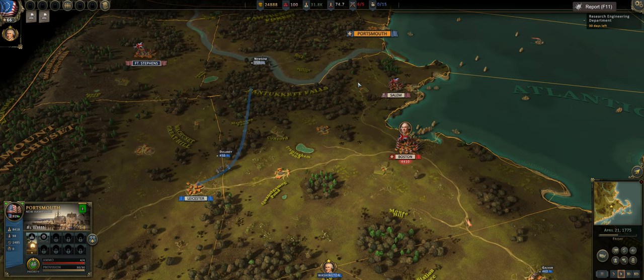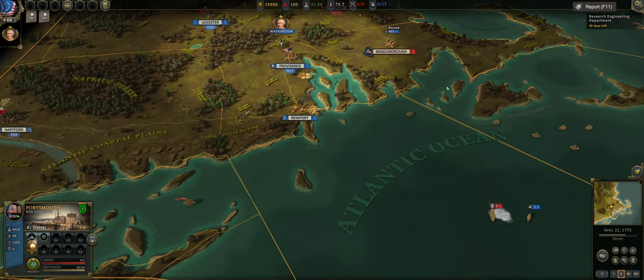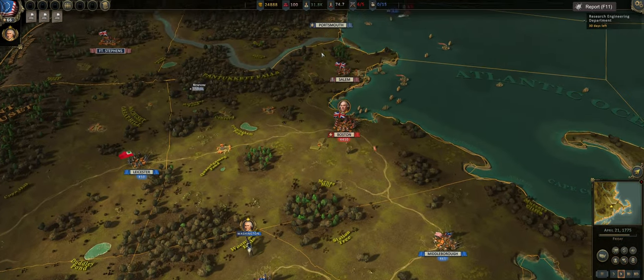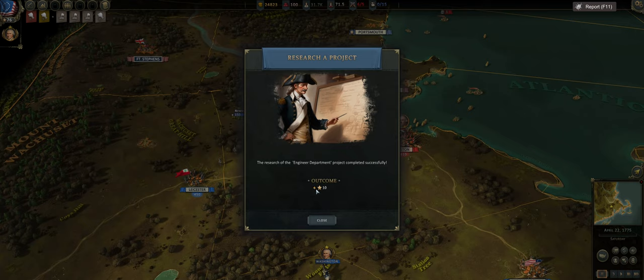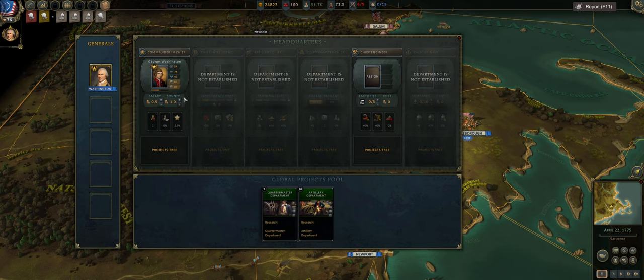We've basically given up Portsmouth, but you're just not in a good position. You can definitely hold Portsmouth, especially if you go for the Navy route — that is definitely a good idea, but I just find that I don't have the resources to defend Portsmouth and they always send an army from Boston or Salem up to Portsmouth anyway to destroy you. Engineering department has been researched — we can now develop our infrastructure and economy, which is really, really important, and we got 10 rep.